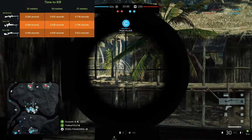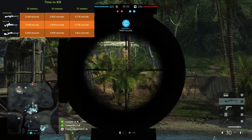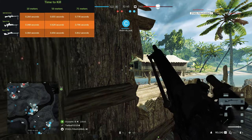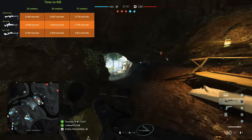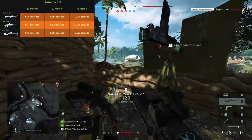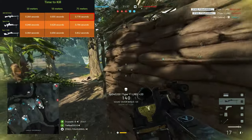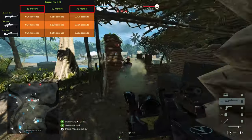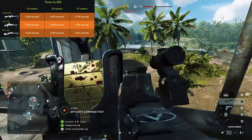Let's check out how long it would take to kill an enemy. At 10 meters, the BAR M1918A2 is always ahead, killing enemies in only 0.264 seconds. The Type 97 and the Type 11 have a 10-meter time to kill of 0.348 and 0.364 seconds respectively. At 50 meters, the Type 97 takes the top spot with a time to kill of 0.628, while the BAR and Type 11 are close behind at 0.655 and 0.656 seconds. From 75 meters, the BAR wins again at 0.778 seconds while the Type 97 and Type 11 are almost tied at 0.796 and 0.812 seconds. The Type 11 managed to keep up fairly well, especially at the 50-meter range.